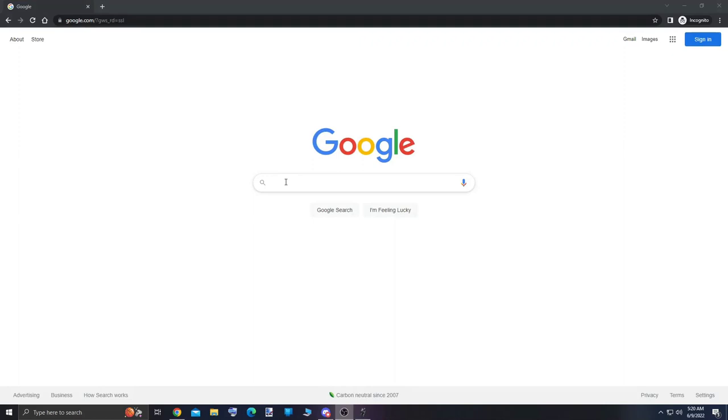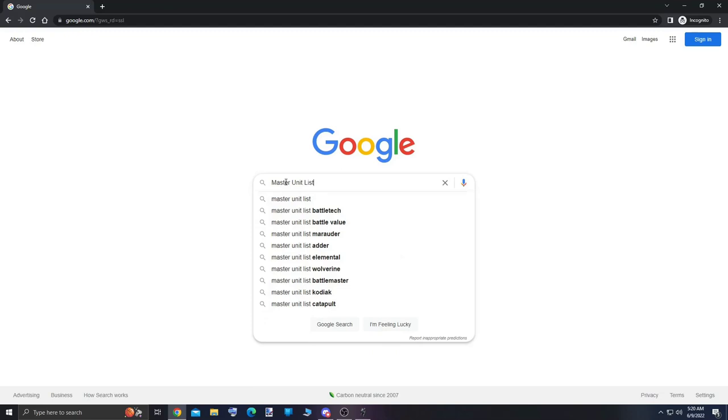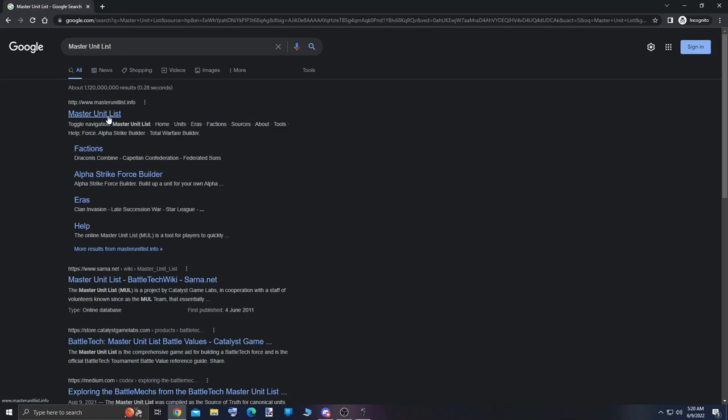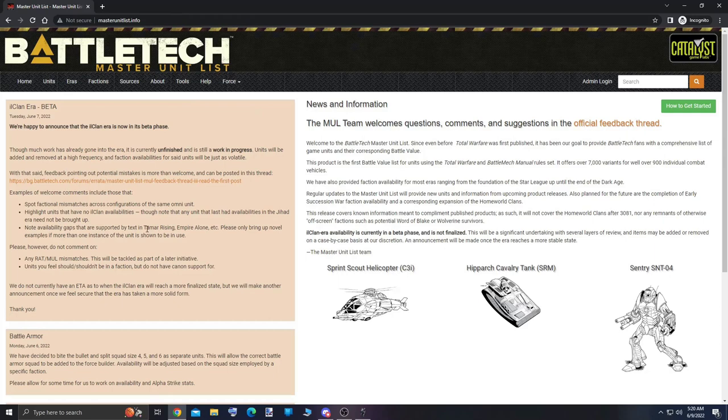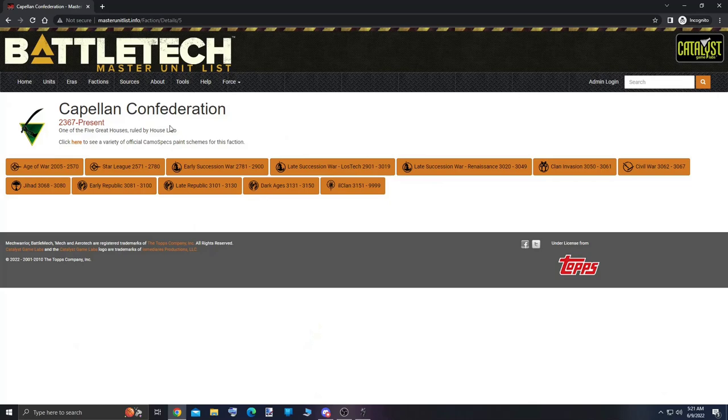I've already pre-built this list, but I'd like to show you how you can cross-reference a few places and make sure your lance is ready for battle and era appropriate. Whatever faction I choose to play, I always check out masterunitlist.info to ensure that my chassis are appropriate for the faction. This particular lance is Free Republic Revolutionaries, who are aligned with the Capellan Confederation. I'll go ahead and open up that faction and navigate over to Clan Invasion, which is the era I'll be playing in. Once that opens up, I'll press CTRL-F and start searching for the mech chassis by name. The same function is available with CMD-F for Mac users.